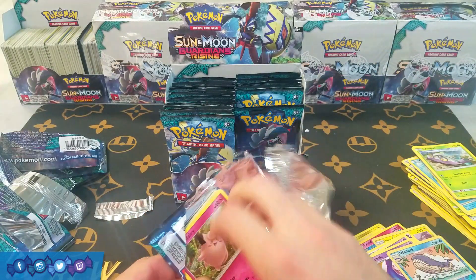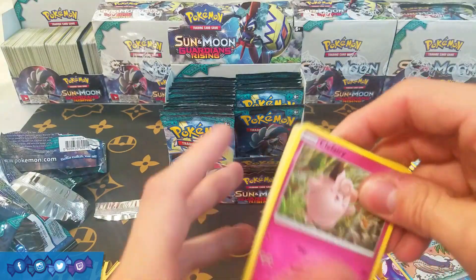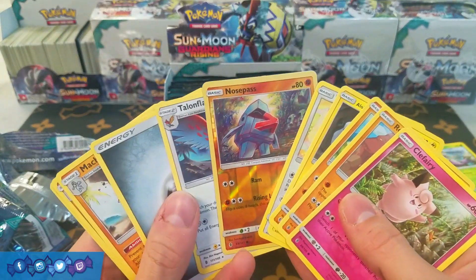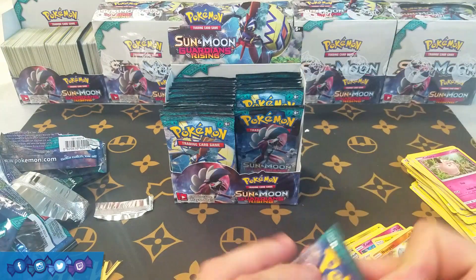We got Wailord, Lurantis, Trevenant, and Garbodor. There's also an Oricorio that's pretty decent against Night March and Vespiquen. So there are some good regular rares we can get.